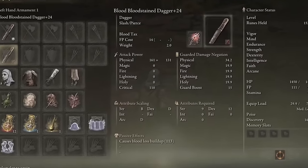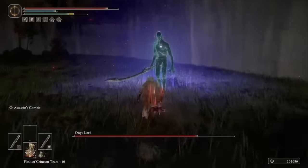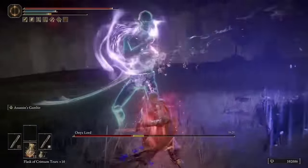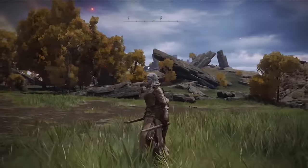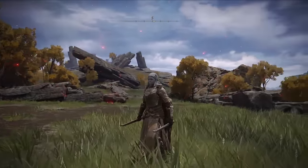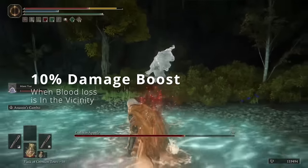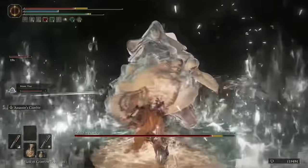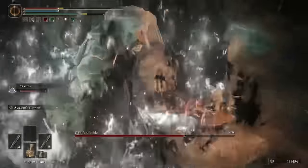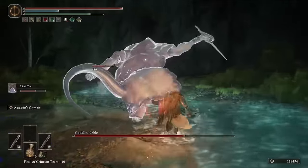For our second dagger, I put the Bloodtax Ash of War on it, which pushes its Bloodloss buildup all the way to 113. This Ash of War activates the majority of our Talismans and stacks with the health recovery we get from certain Talismans. For armor, you can wear pretty much whatever you want, but we are going to equip the White Mask since this is a bleed build and we want that extra 10% damage when Bloodloss is in the vicinity. Rather than damage negation Talismans, I used health recovery Talismans that stack with our Ashes of War for survivability.